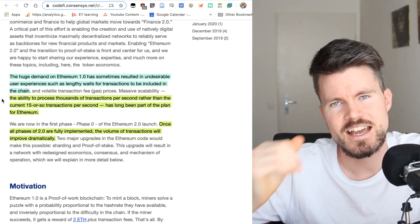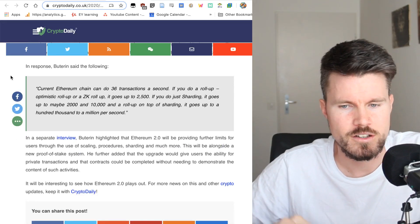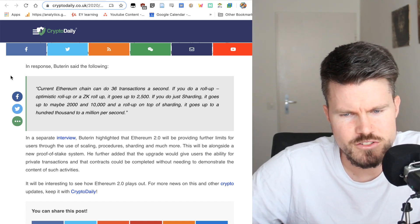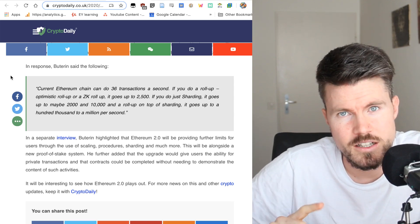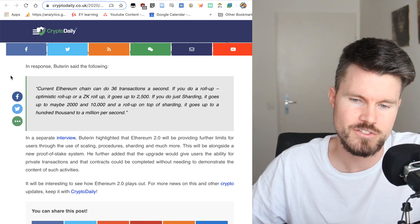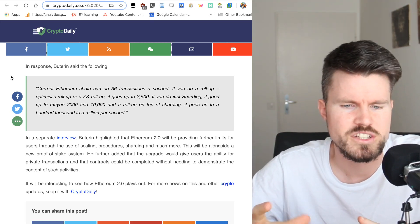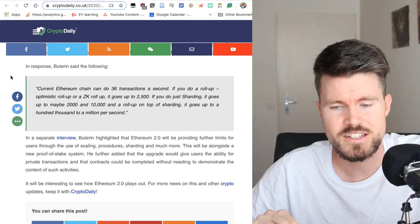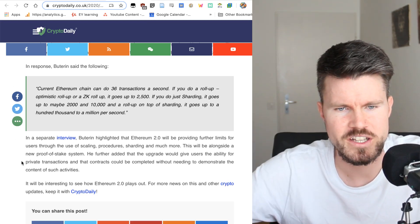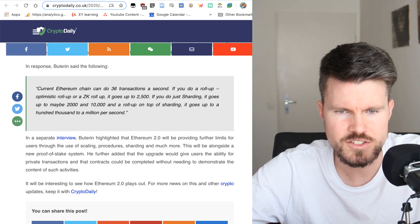The ability to process thousands of transactions per second — rather than the current 15 TPS — has long been awaited. Here's a quote from Vitalik Buterin: the current Ethereum chain can do 36 transactions per second, but with an optimistic roll-up or zero-knowledge roll-up it goes up to 2,500 TPS. With sharding only, it goes up to 2,000–10,000 TPS, and if you combine roll-ups on top of sharding, it goes up to 100,000 and possibly even 1 million transactions per second.